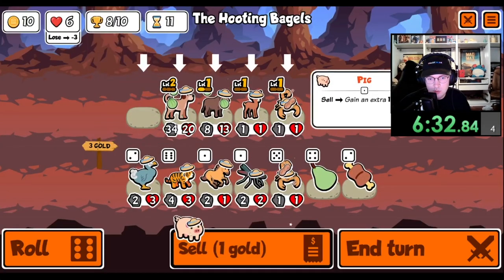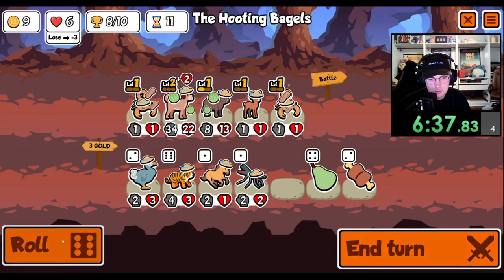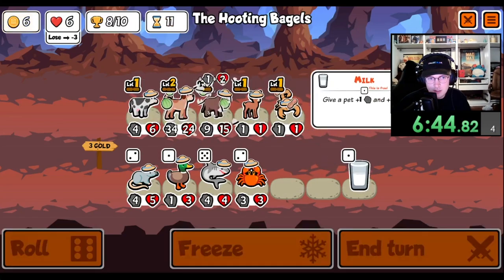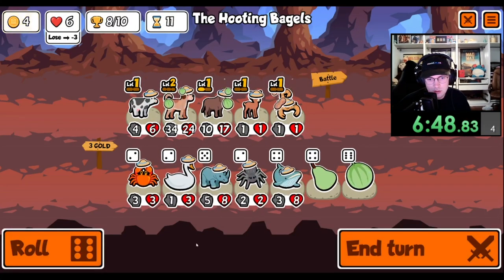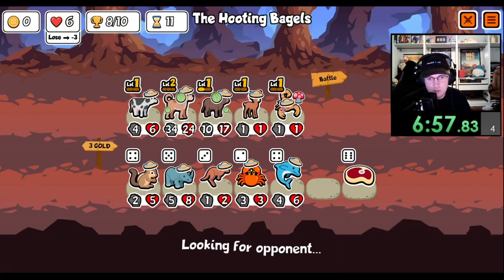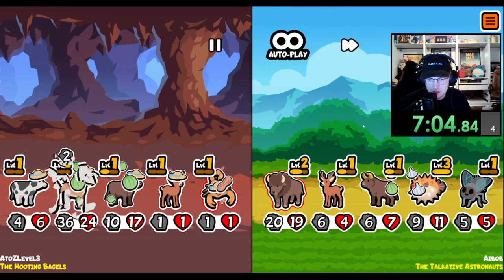Alright, we sell, we buy a scorpion, we sell the scorpion, we buy a cow. I'd like to see a mushroom for the scorpion potentially. We're on eight wins though, so we really need to find some oxes and chocolate. Maybe we'll lose a round or something.